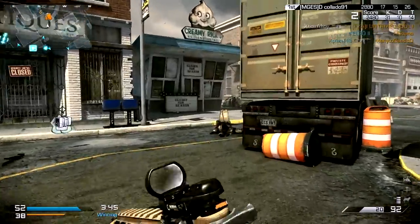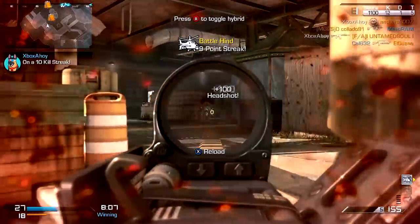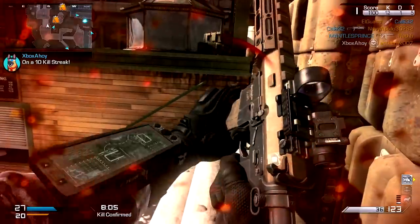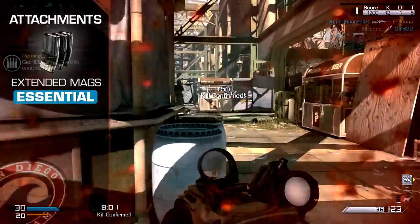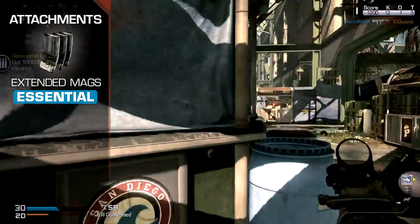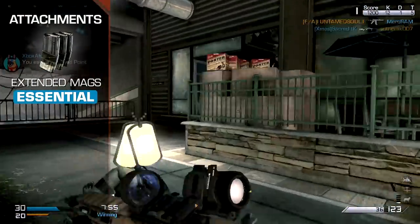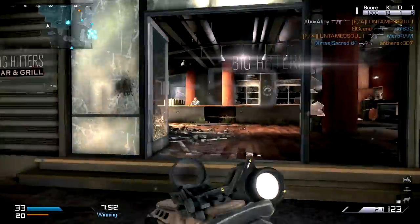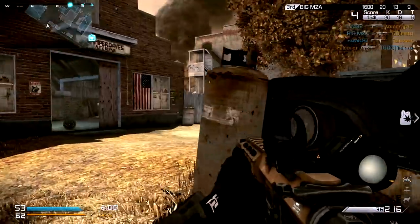With this weapon, mid to long range sightlines are your friend. With stable automatic fire and high per-shot damage, the Remington can reach out far and shut down fast. Extended mags is an essential addition that helps to address one key weakness by granting 50% extra per reload. While reloads are quick and the rate of fire slow, the default 24 rounds can run out at the most inopportune moment.